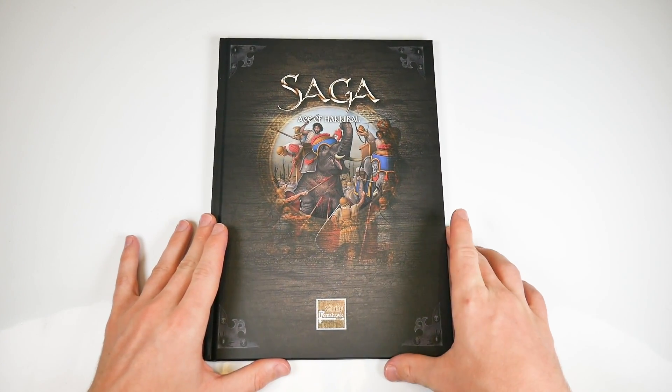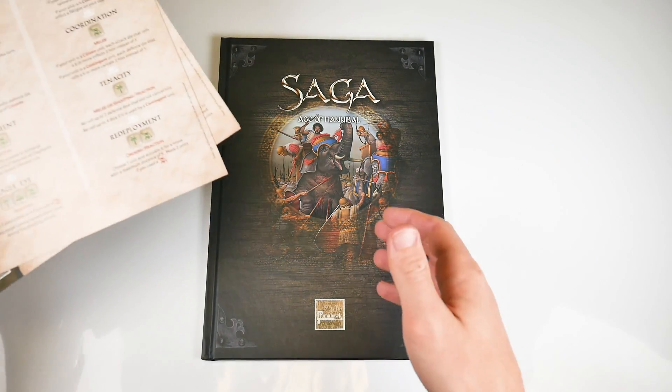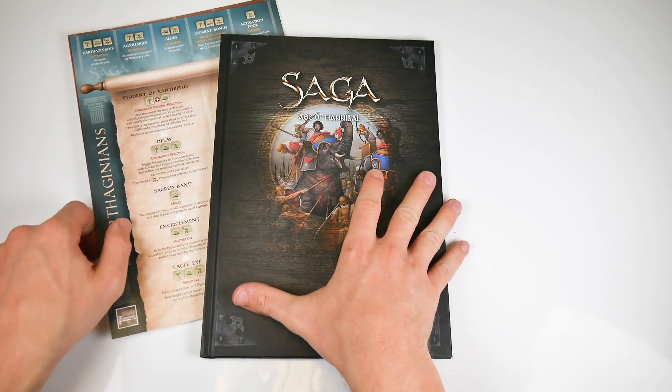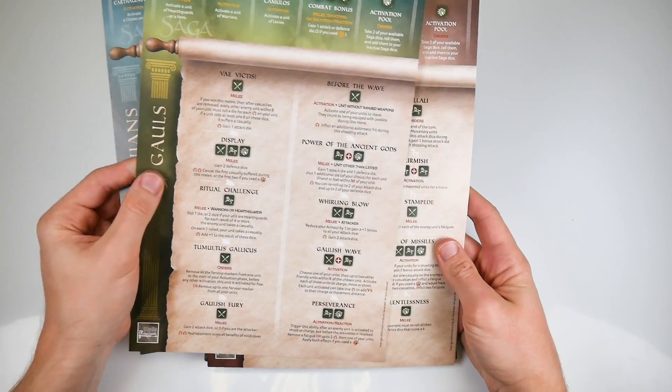The book itself is the standard Saga supplement format and will be familiar to all current players. It's a beautifully designed hardback book and comes with battle boards. We wonder if there's any way to perhaps adjust the design slightly so boards fit flat within the cover, but that's a minor gripe. Six boards are included, each representing one of the new factions.